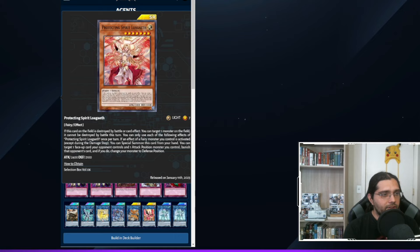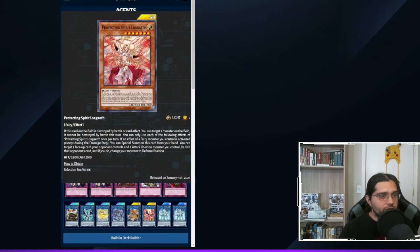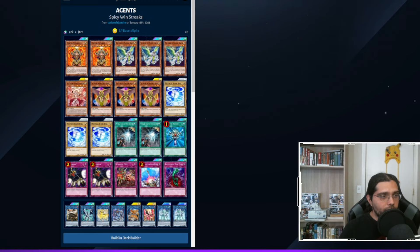Another exciting card in this deck is Protecting Spirit Loageth, which recently came to Duel Links after being in the TCG for a couple of years. When a Fairy-type monster you control activates its effect, you can special summon Loageth to the field — easy given all the Fairies here. It can then switch to defense mode to destroy a card on your opponent's side of the field. If destroyed by battle or card effect, it targets another monster on the field and protects it from battle for the turn. With 2,400 attack, it works as a beatstick, extender for link plays, or removal to set up OTKs.